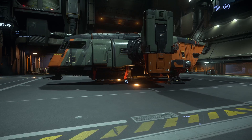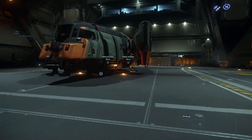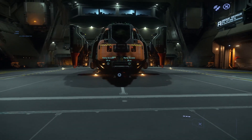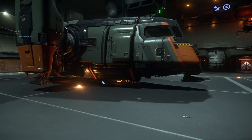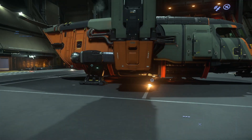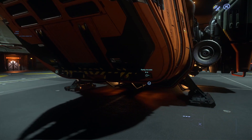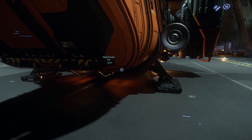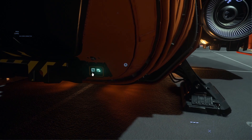It looks like a grasshopper with no legs — you can't tell me it doesn't. But anyway, we're gonna take it out on a test flight, take a tour of the inside, and try to do a bounty with its size one weapons.